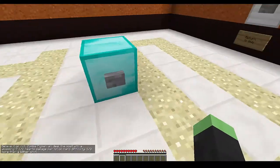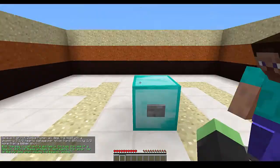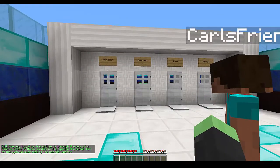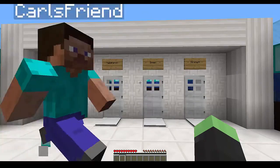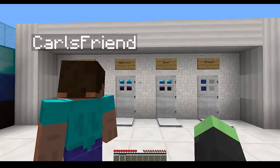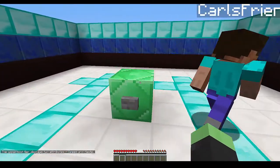Zombie pigman — yep! Whopping seven and a half hearts damage per hit on hard difficulty — half more than a wither shot! 'One way to gain extra abilities is through the use of a beacon. Which of these abilities is displayed on the upper tier of the pyramid when viewing the beacon window?' Speed! That's true — I remember seeing that.